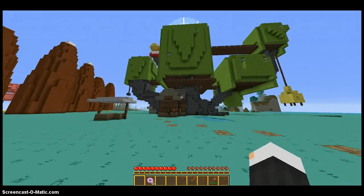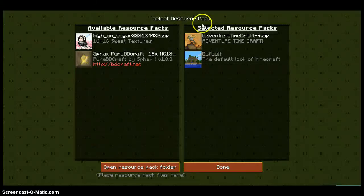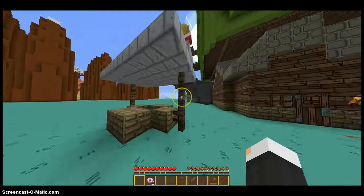So I'm gonna give you a tour. The resource pack is named Adventure Time Craft. If you don't know how to put texture packs on, I'll show you later.